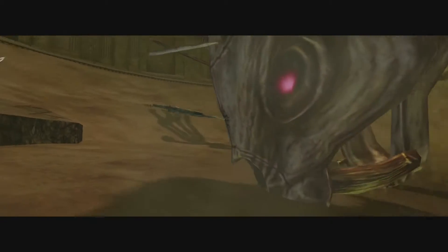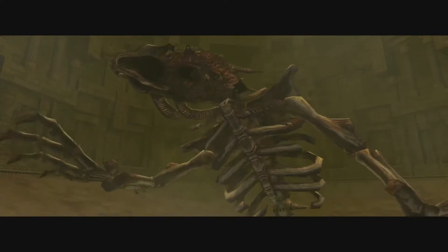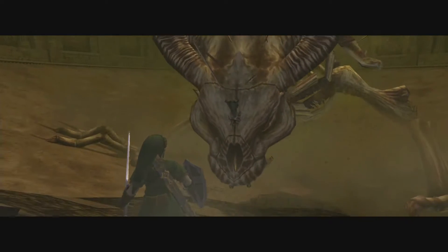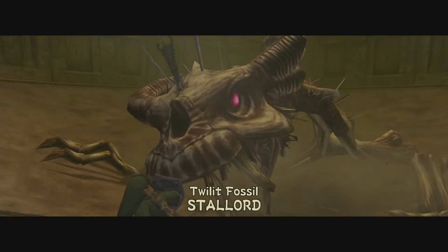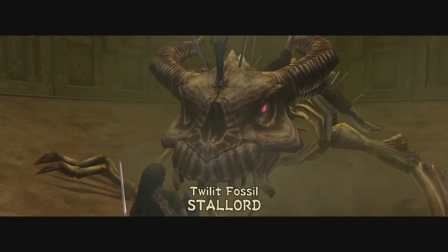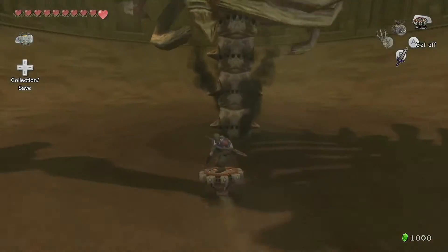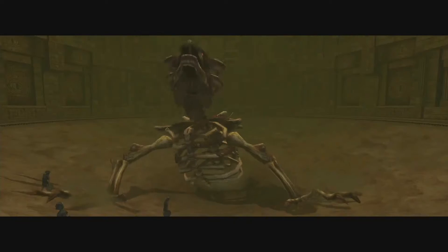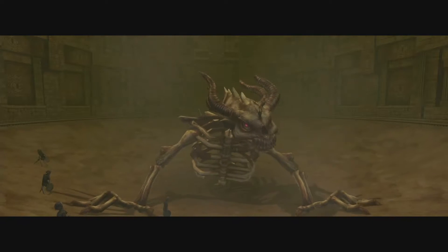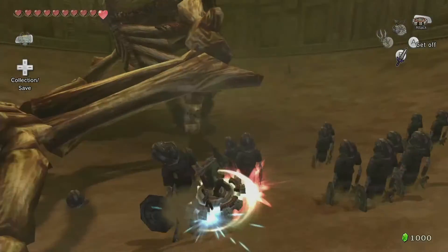This scene — this was the final boss in Link's Crossbow Training, for the record. Not sure how this scene came alive again since Link's Crossbow Training is a sequel to this game. This is the 12th fossil: Stallord! His weakness is his spine right now. You want to jump in here and hit the spin button to break off an easy portion right off the bat.